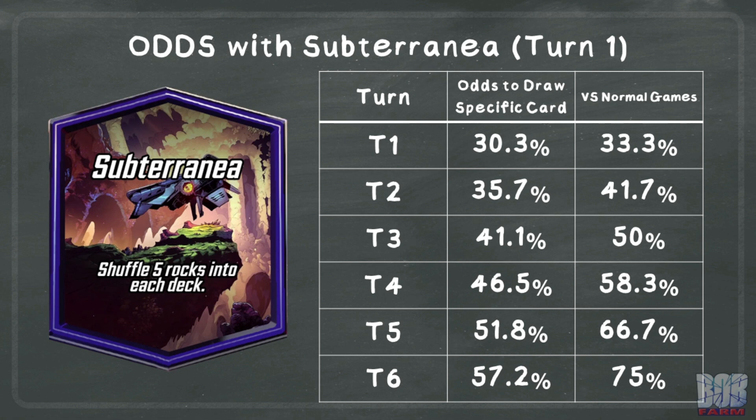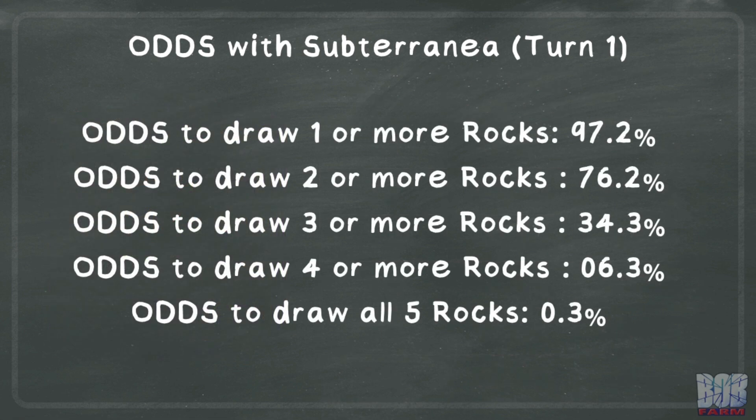Now let's start with Subterranea and look at how it mucks up your deck if it appears on turn 1. You will draw your initial opening hand of 3 and then 5 rocks get shuffled in before you draw your card for turn 1. The table shows the cumulative odds of drawing a specific card by a particular turn. In a normal game, the odds are definitely in your favor to have a desired card by the final turn. With Subterranea, it is much closer to a coin flip. This can make knowing when to retreat much harder as the opponent is less likely to have their bomb than normal. We can also look at the odds of how likely you are to draw those rocks — you're basically guaranteed to draw at least one, and if you've ever drawn all five, that's some really bad luck.